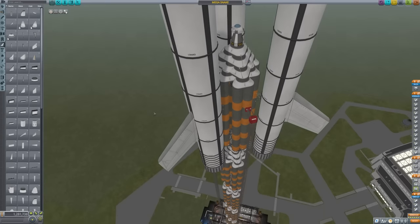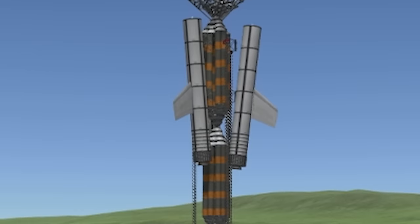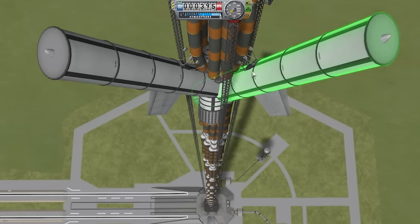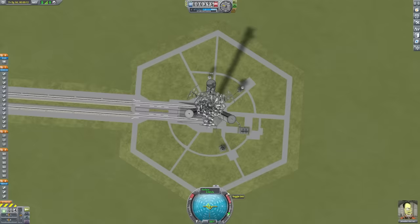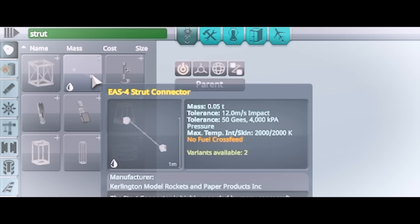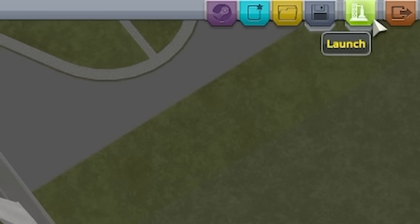We need nose cones because aerodynamics are important. Then we decouple the boosters once we get to space, which will definitely happen. I'll shove some big fins on this just so we can steer a bit easier - that should give us good movement. I'm pretty confident this will work, I just need to make it look a bit more like an earth-eating worm. I've made some tweaks, loading times have increased but it's going to be worth it. The planet-eating snake mouth is ready to be launched into space.